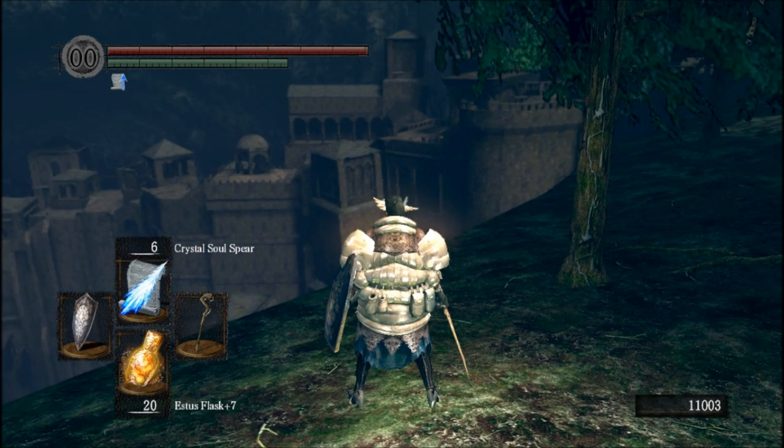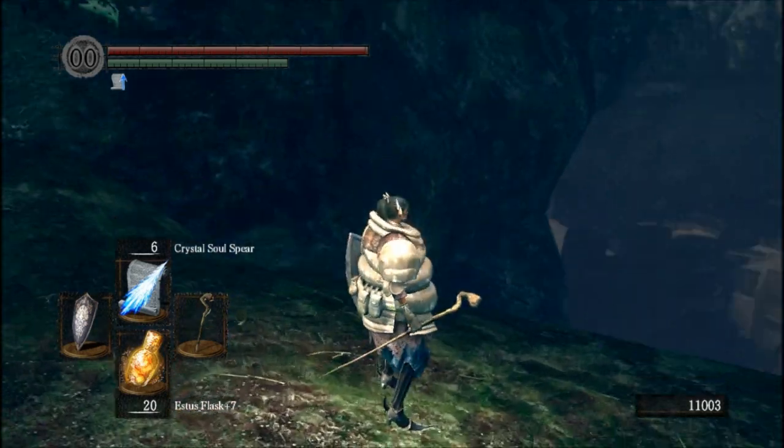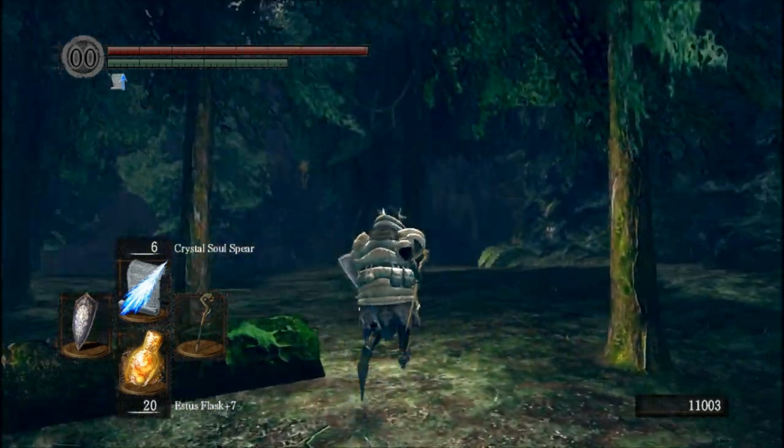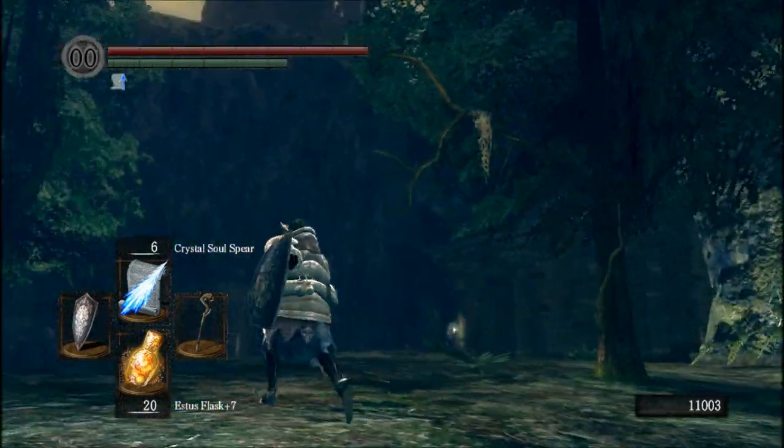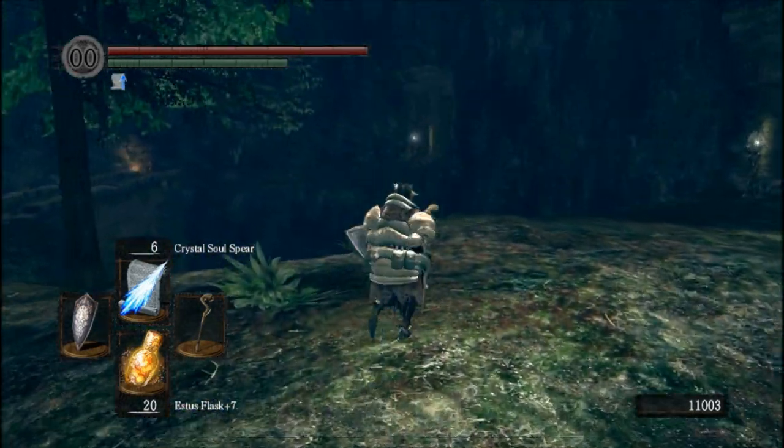Over there is the bonfire. So — down there, the Abyss; up there, the building with a window; and up there across the way, the other building — that's where the lift is.